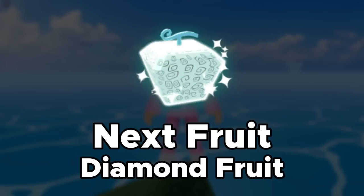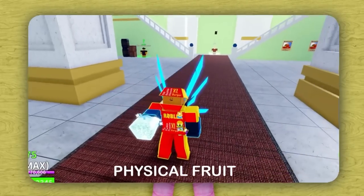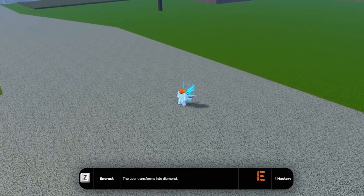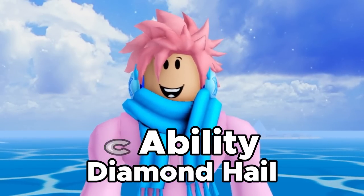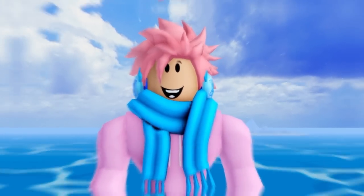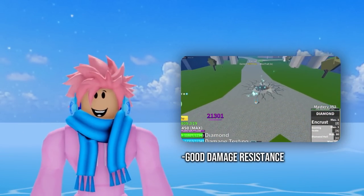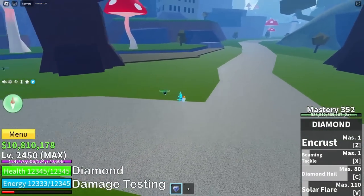Moving on to the Diamond Fruit — this is a natural type Blox Fruit that costs 600,000 belly or 1,000 Robux from the Blox Fruit dealer. It's one of the two fruits in the game with a sparkling effect in its physical form, with a 9% stock chance and 8% spawn chance. The Z ability is called Encrust — you literally turn yourself into a diamond. The X ability is called Beaming Tackle — you just tackle an NPC or player next to you. The C ability is called Diamond Hail, where you fire a lot of shards from your hand — the amount depends on how long you hold the key. The V ability is called Solar Flare, releasing a huge blast of light that blinds nearby enemies. A good thing about this fruit is that it has really good damage resistance, so it can tank bosses and high-level players' attacks. It's also pretty decent for sword mains, but the C ability requires good accuracy to hit.